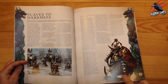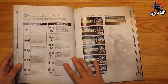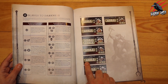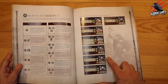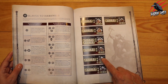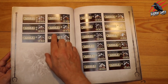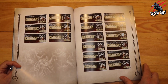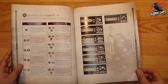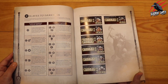Now we're on to Slaves to Darkness — one I'm particularly interested in because my son got the Slaves to Darkness Start Collecting set for his birthday. The Lord on Karkadrak is awesome and here he is — the Chaos Lord on Karkadrak. I was disappointed when I got the Slaves to Darkness card pack because the Start Collecting models weren't included, so this is really cool. We also get the Varanguard and the Doom Knights here, which is brilliant. Using this book in conjunction with the card pack means you can pretty much play all the miniatures in that Start Collecting pack.